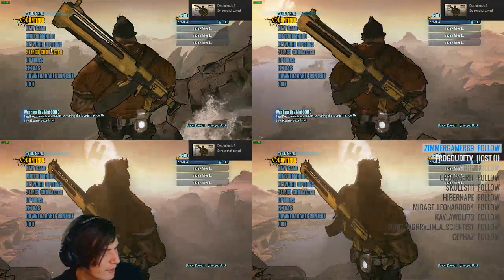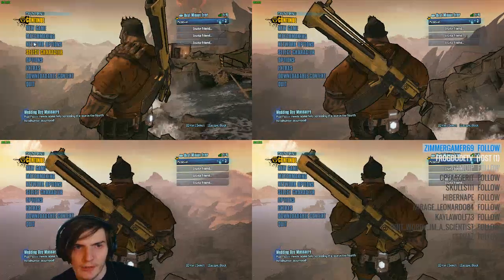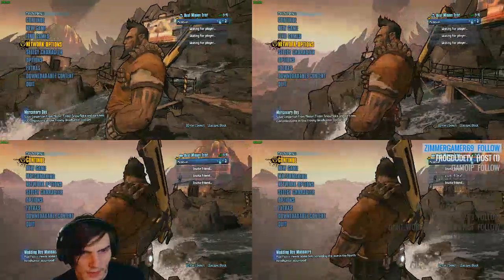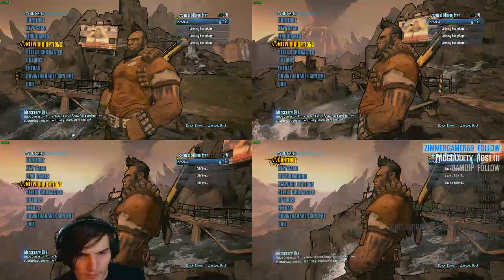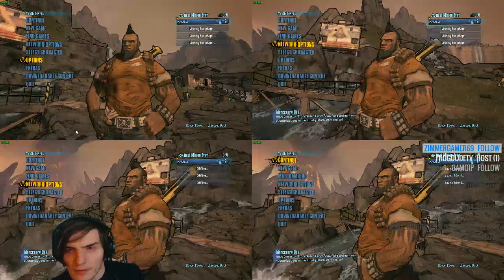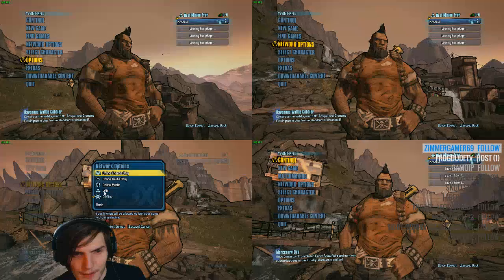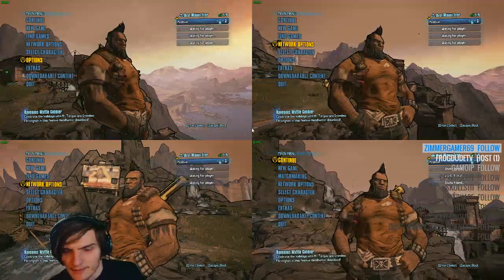We're going to choose a character — we're going to choose our consecutive characters, because there's no way you can have it all. We're going to choose our network options: LAN, LAN, LAN. Oops, not offline — okay, that kind of messed things up a bit. But okay, that's LAN, and finally this one is LAN.